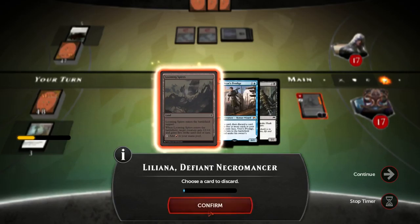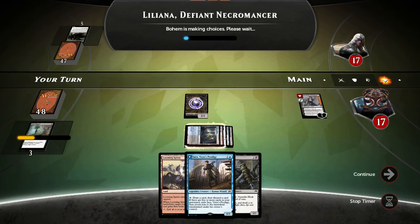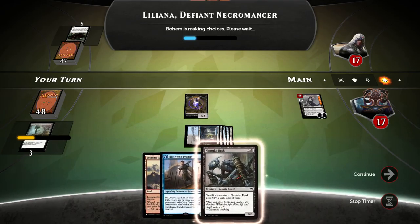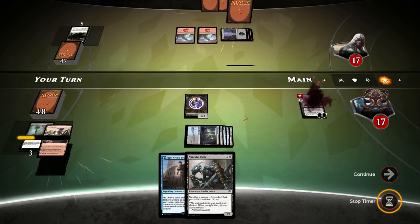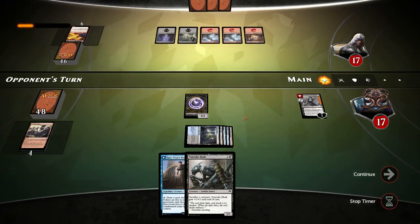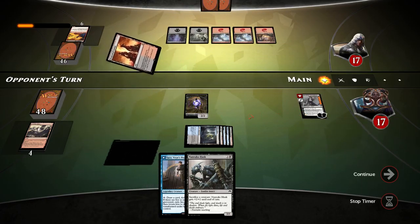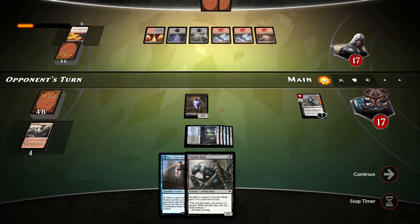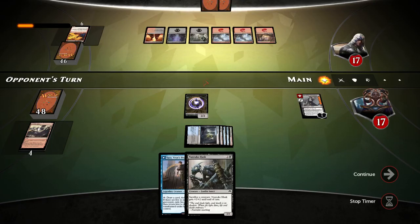Now I can do her special. I'll sacrifice Looming Spires here — got enough land as it is. Next turn I can do Jace and Nantuko Husk in one turn — that will be pretty good. This is so far so good, guys.